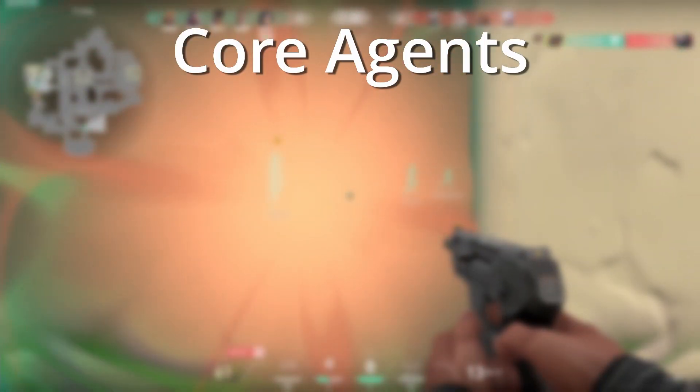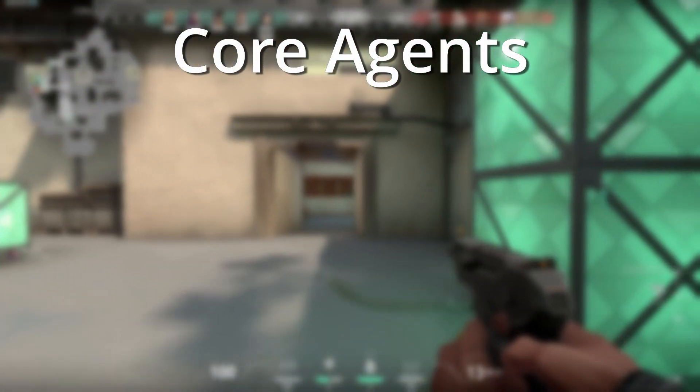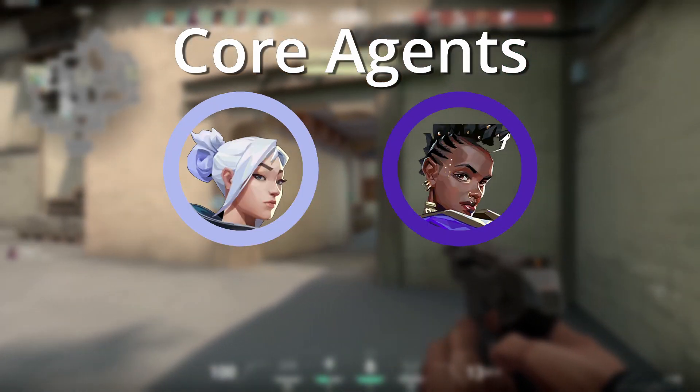Haven is one of those maps that's very flexible in terms of which agents are viable. Contrary to a map like Icebox, there isn't exactly one comp that dominates over the rest. However, there are still a few core agents that you will see on pretty much every team. Those core agents are Jett, Astra, and Sova.